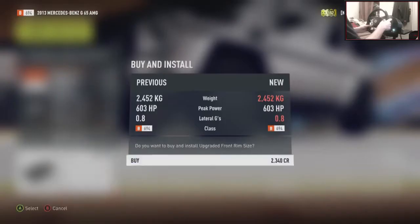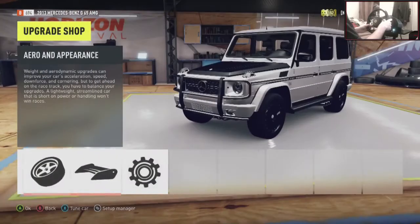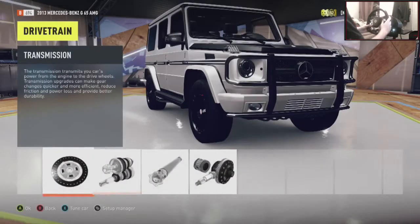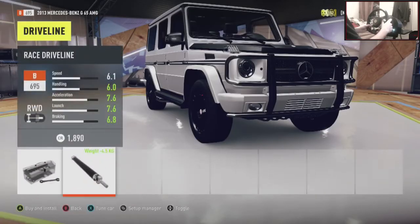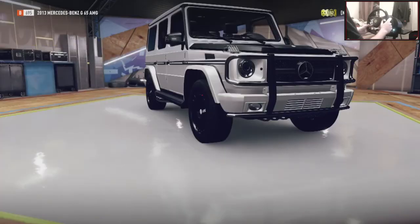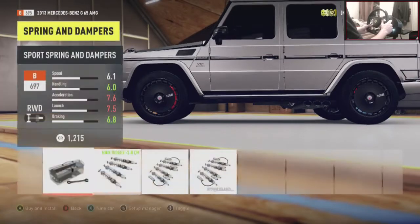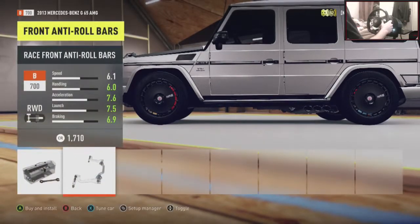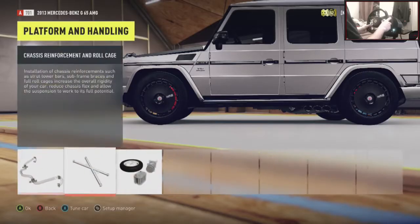Let's go 21 inch on this as well — get that rim filling the arch a little bit more. My mind just disappears because I'm trying to talk about upgrades and other stuff at the same time. Okay, so everything in the drivetrain is going to be race — go through and put everything in race. Platform handling — sticking with the stock brakes. Suspension — oh yeah, that looks pretty sweet. Anti-roll bars. What I'm waiting for is the weight reduction, we're going to need that so badly.